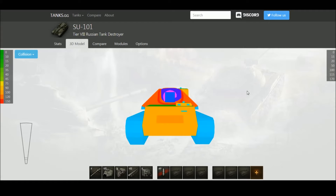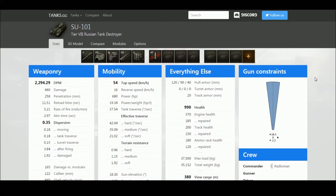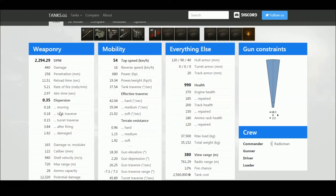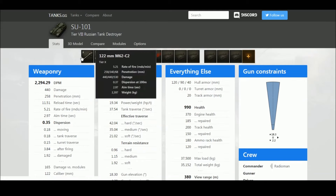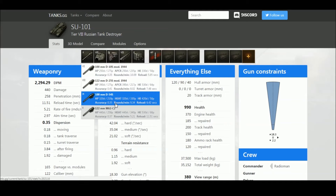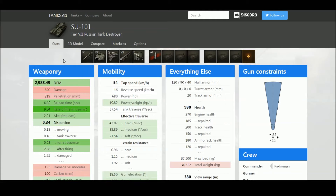The armor is okay for a tier 8 but not very good against higher tiers. Coming into tanks.gg to show you - this is the final 122 millimeter gun added in a recent patch, and it's what I'm using in this replay. But there is an argument to use the original 100 millimeter - at the moment with the 122mm I'm the SU-102, and switching to the 100mm I'm the SU-101.